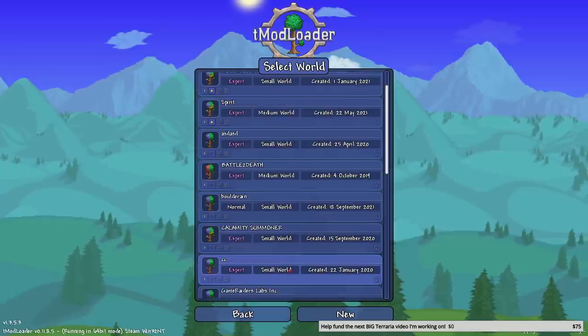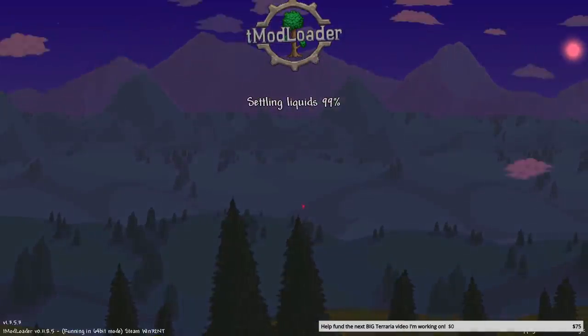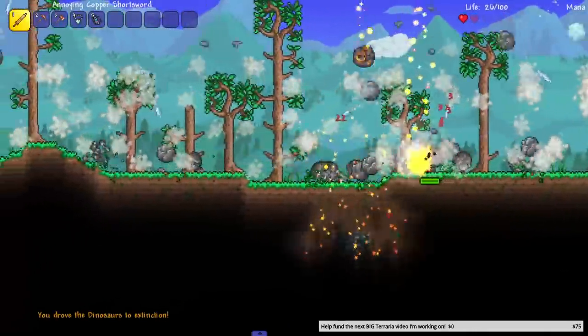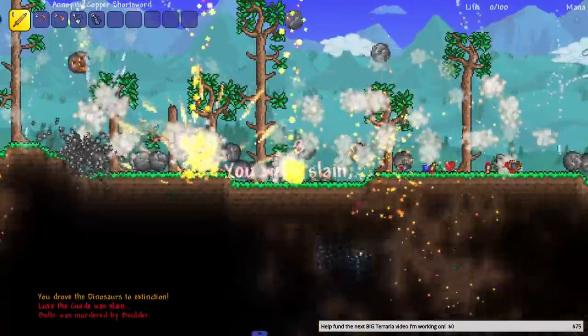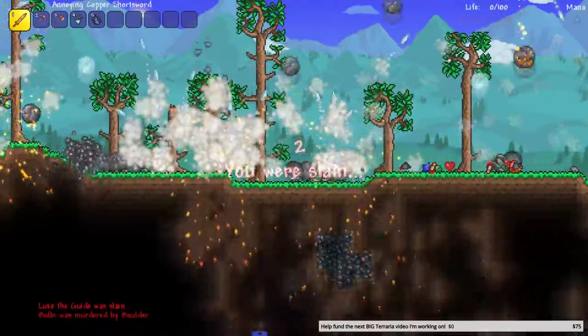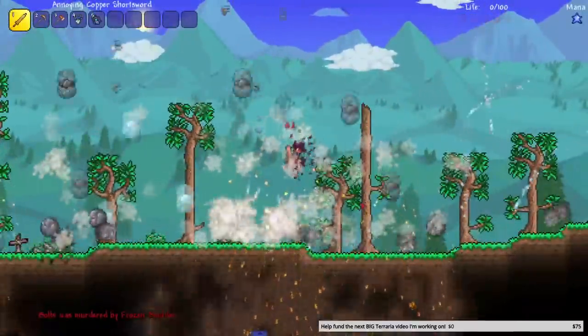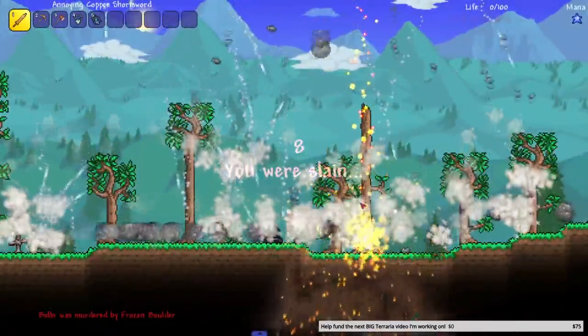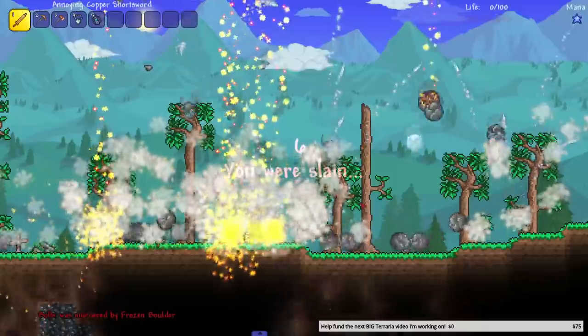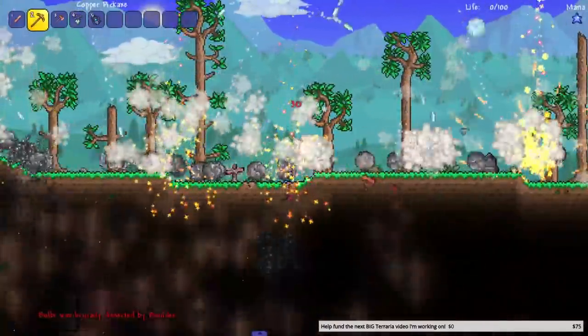I'm assuming above ground is gonna be hell and underground is gonna be fine. I don't know, we'll see. Alright, this might be a little bit harder than I thought. I didn't think it was gonna be this crazy. These are our iframes — maybe we could get to the cave. There's no way we're getting anywhere. I didn't think it was gonna be this crazy. Take down, take down.